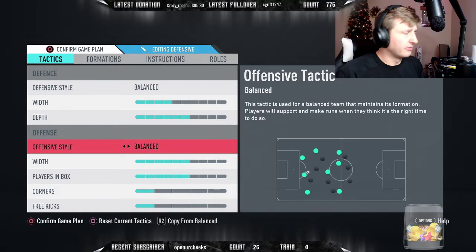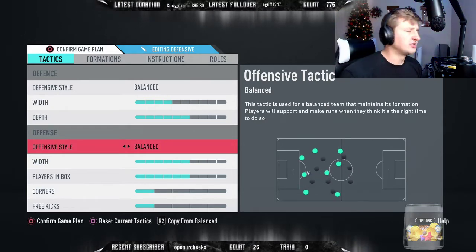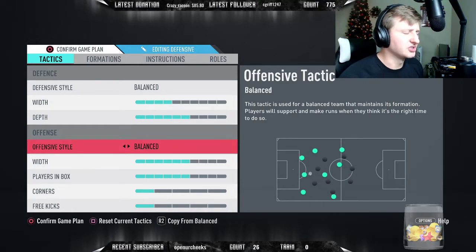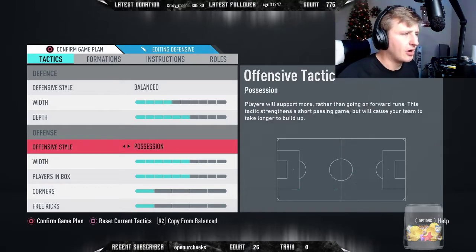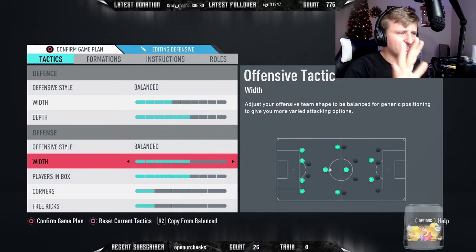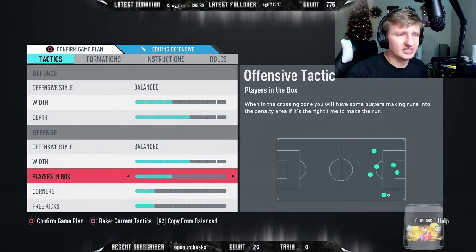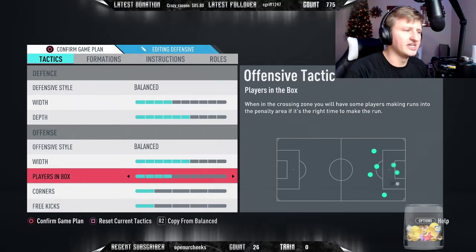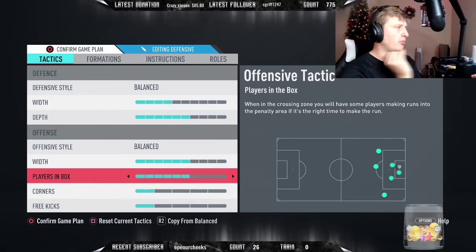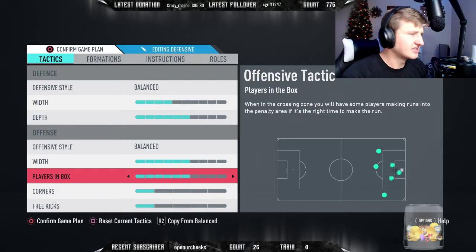On offensive style you want Balance, because you can force players to make runs with L1 - I do it all the time down the wings. I like to pull their defense out, create space, and put people into positions by forcing them on runs. Keep it on Balance, you don't need anything else. For width, I keep it between four and six - that's personal choice. A higher value is more attacking, lower is more defensive. I want my CDMs to move just a little bit forward so I can control the ball, play it back and forth to my strikers, turn and shoot.